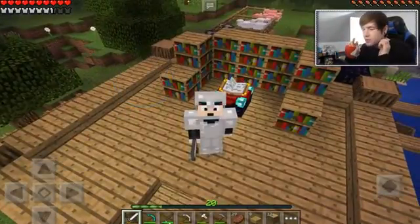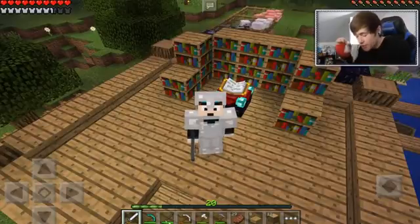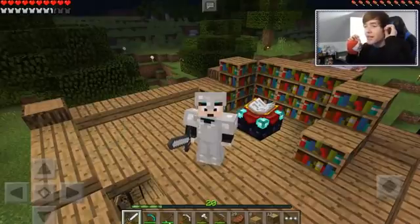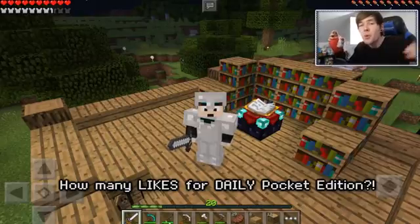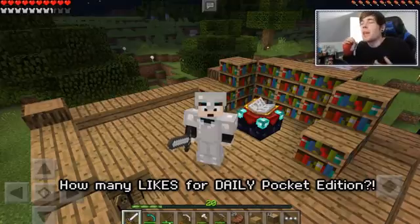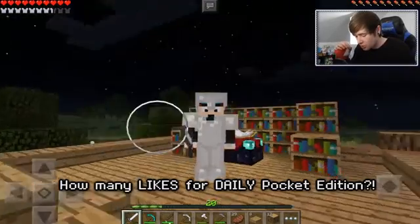I think we might only need two more bookshelves. We're going to have to kill some cows at some point, but that means we need to get busy with the breeding. Guys, I'm going to end this episode here. We've got our enchanting table done. Our next goal is to enchant a diamond sword and to get a brewing stand as well — those are the goals for the future. If you want to see more daily Minecraft Pocket Edition, please do leave a big fat thumbs up. And if this happens to be the first video you've seen by me, please do consider subscribing for daily Minecraft videos. I'll see you guys in the next episode. Goodbye!